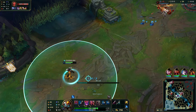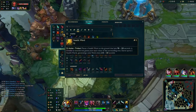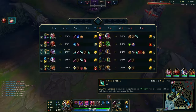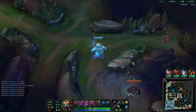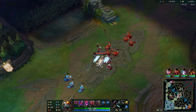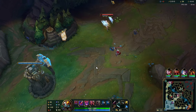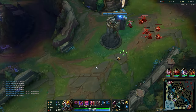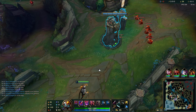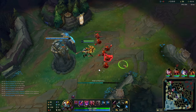The big advantage I lose by recalling so late is that I'm not going to be able to pull the next wave. If I was already coming back with my wave right now, I could pull this wave, freeze it, and now this flashless Irelia who is down a ton of gold is stuck right in front of my tower. It's so much easier to get solo kills in that scenario — and that's exactly where you want to be on Varus when you have the lead.